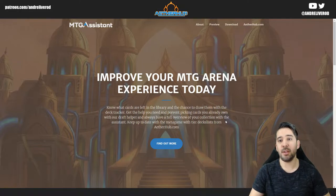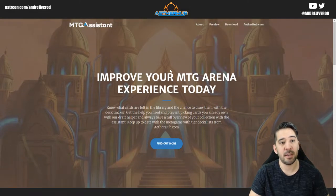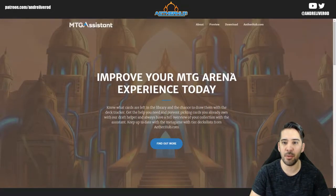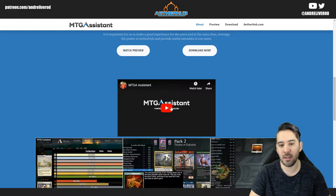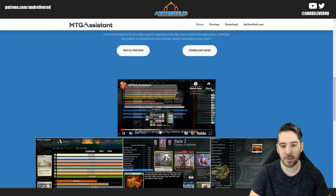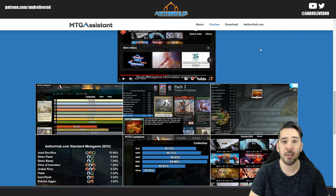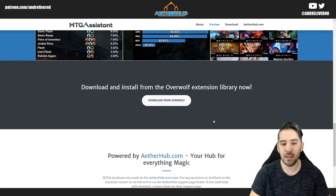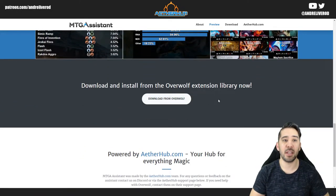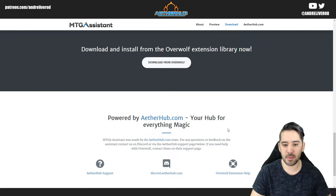This is the website you'll be able to download it from — mtgaassistant.net. Right now it's just white and blank; I haven't uploaded the graphics yet. This is a little preview of how it looks, with a preview video showing off how it works. If you saw my earlier video you kind of know how it looks. We've also made some updates. The extension itself is part of the Overwolf extension library, so that's where you need to download it from.